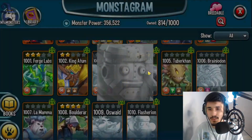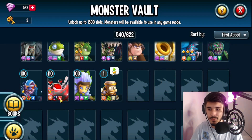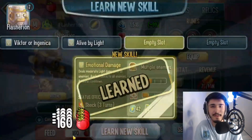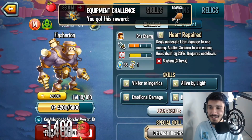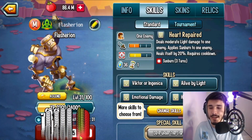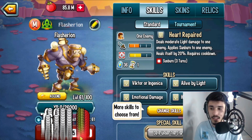Alright, and that right there is 10/10 Flashierion. So what we're going to do is of course feed it up, and apparently it's an artifact monster — who would have guessed, it's literally an artifact. So I knew that was going to be a thing. The fact that he has an artifact trait is pretty sweet. Let me go ahead and quickly feed this monster up to level 100.